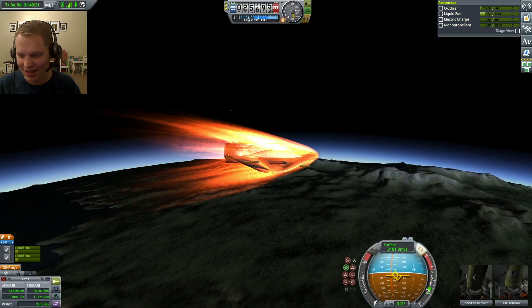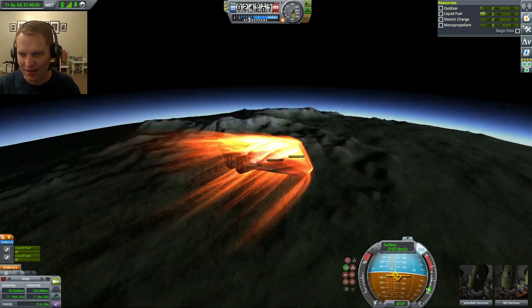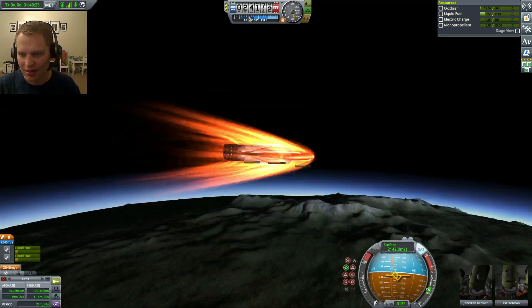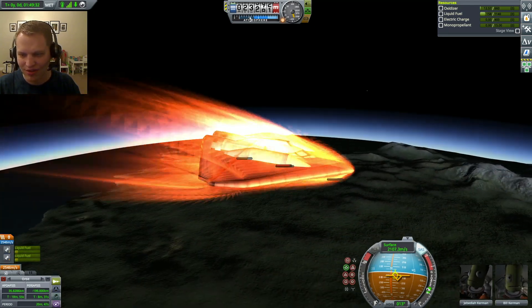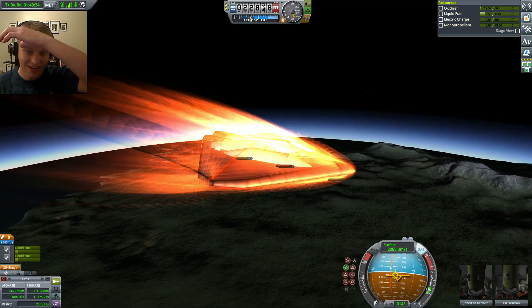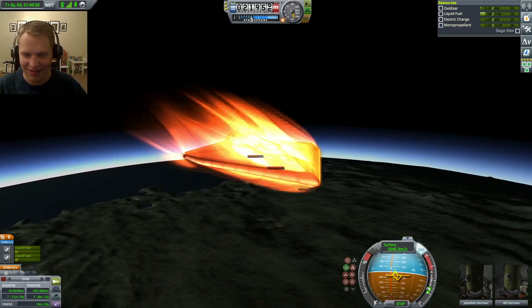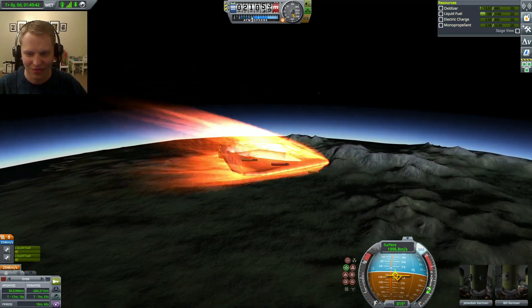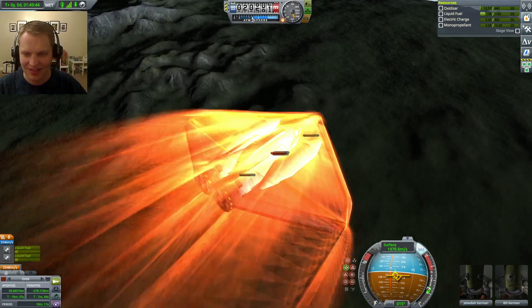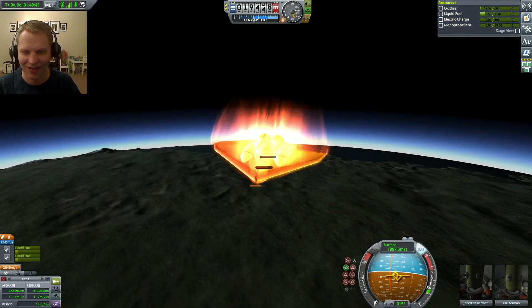I'm coming in over 2,000 meters per second, and heat is not really a problem. I also have no stability control, and this thing is coming in stable on a prograde vector. This is one of my favorite designs for an SSTO — it's simple but also extremely effective.